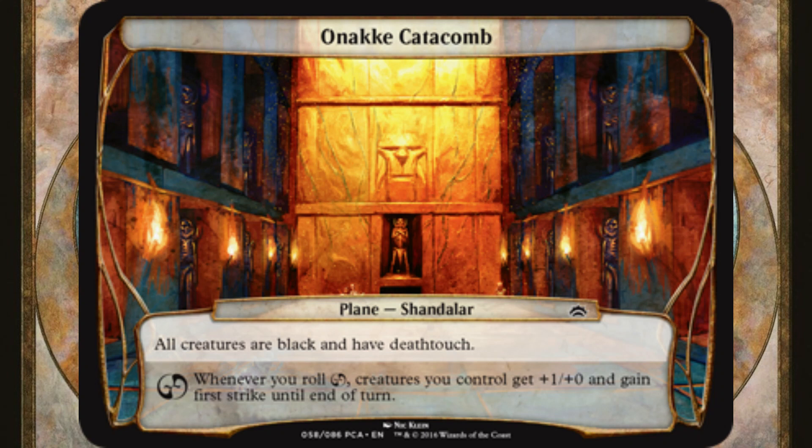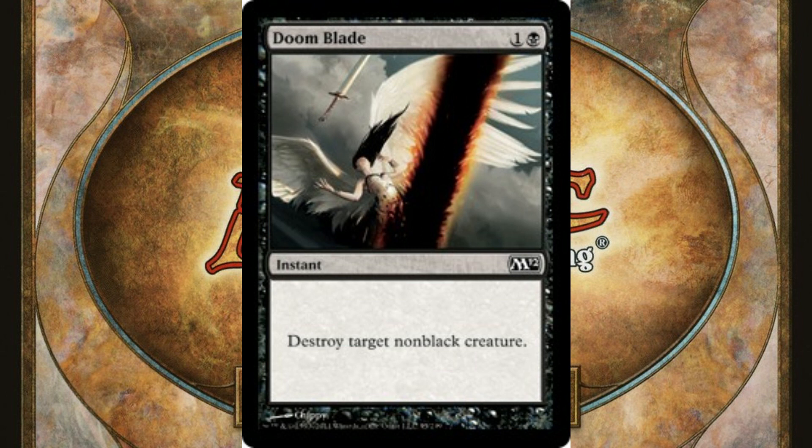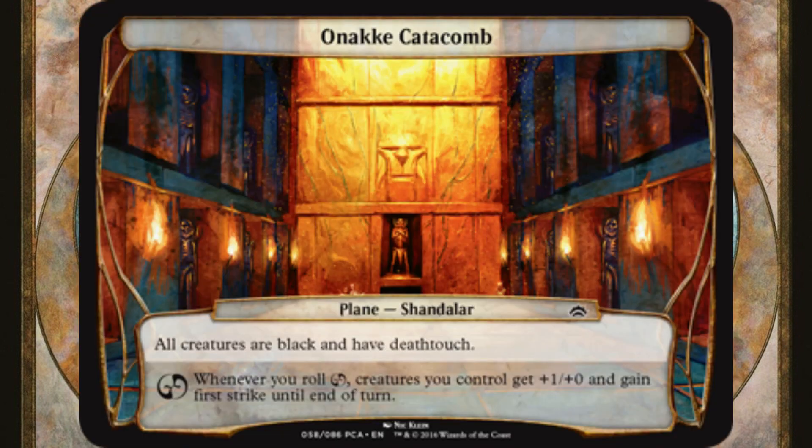Onaki Catacomb could be added to most planar decks. All creatures are black and have deathtouch. This nullifies Doom Blade and other non-black spot removal spells, and incentivizes you to fill the 99 of your EDH deck with creatures that have protection from black, as combat becomes your playground. Whenever you roll chaos, creatures you control get +1/+0 and gain first strike until end of turn. The temporary power boost is underwhelming on its own.